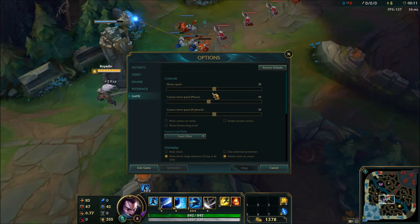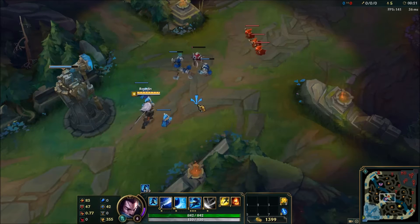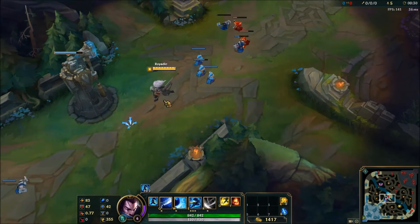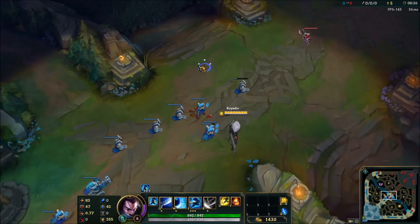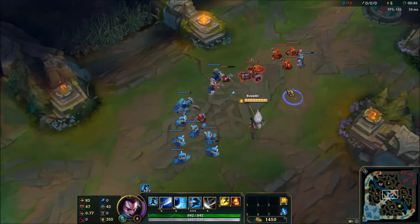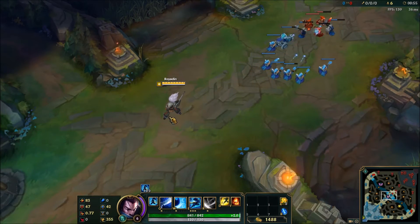Game-wise, my in-game mouse speed is at 50, which is standard if you have a DPI-controlled mouse. My DPI is currently set to 2000 — I'm comfortable at that level. Find a DPI that's comfortable for you; 2000 may not be your number. For the longest time I was comfortable at 1,500, but the past couple months I've been using 2000. If you find yourself overshooting minions when you try to click on them, your DPI is probably too high; if you're undershooting, turn it up a bit.